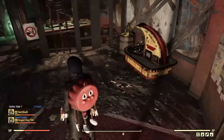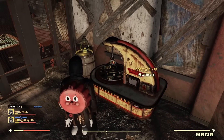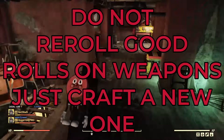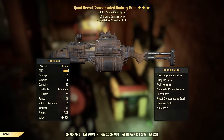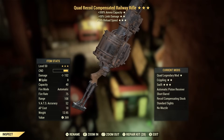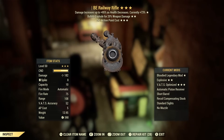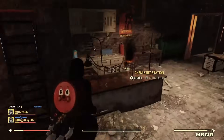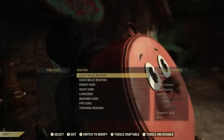For this next tip, I'm standing here in the Rusty Pick. If you get a good roll on a weapon but it's not a roll you're going to use, don't re-roll that weapon — simply craft a new one. For example, I have right here a quad railway rifle, the quad chuchu gun. I don't want quad on it; I want a bloodied explosive chuchu gun like the one I have now. So instead of re-rolling my quad, I'm going to come down here to the weapon workbench and craft another one.